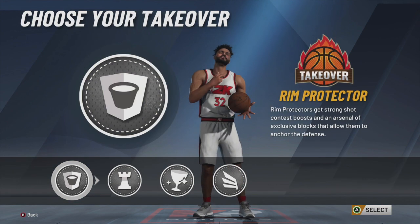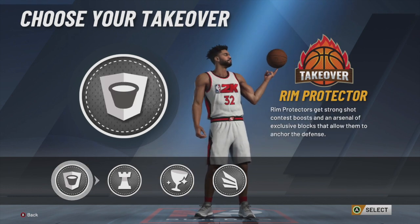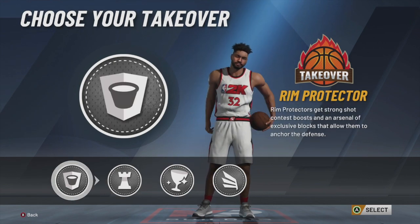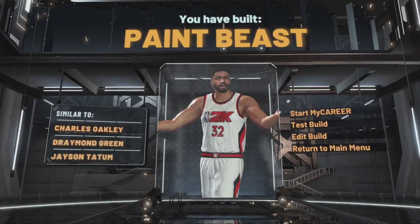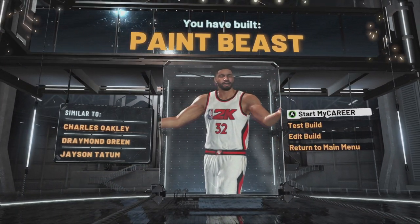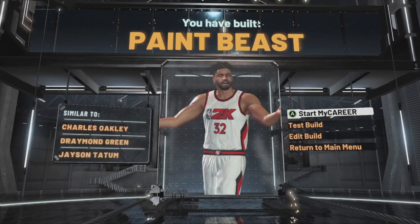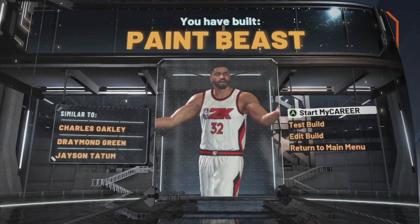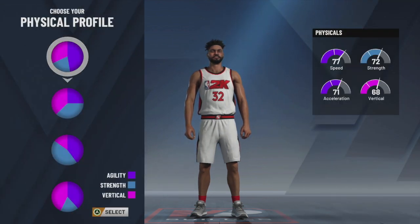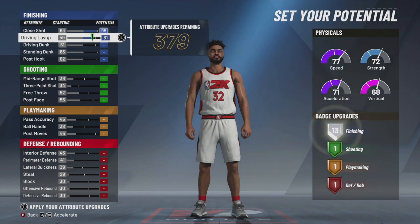At the end of the day this build is definitely something that's pretty much slept on — not a lot of people make it. Because it's undersized, and on top of it being undersized, a lot of people at the power forward position do not run the offense or have the ball in their hand enough to run the offense. People expect power forwards to be stretches or be able to knock down shots when they get them. Power forwards are really becoming a weird position in the NBA — not a lot of people are traditional power forwards anymore.